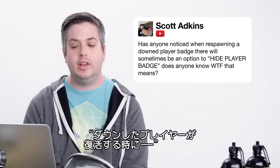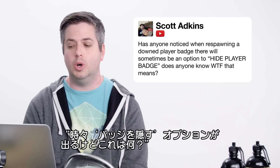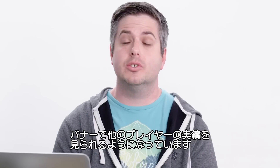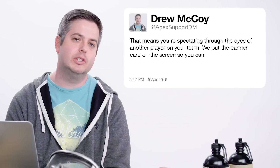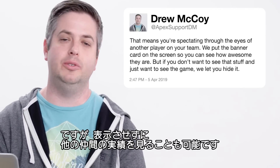Scott Adkins asks: has anyone noticed when spectating a downed player, there will sometimes be an option to 'hide player badge' — does anyone know what that means? That means you're spectating through the eyes of another player on your team, and we put the banner card up on the screen so you can see how awesome they are and how many cool things they've unlocked. But if you just want to see the game, we'll let you hide it so you can get a full view of what your teammate is doing.